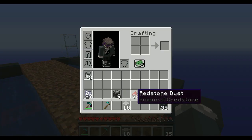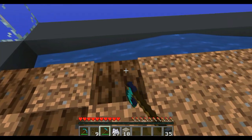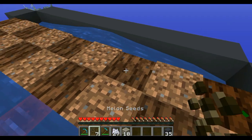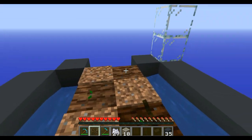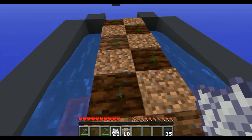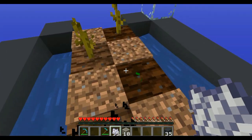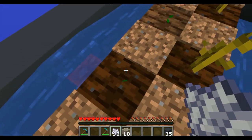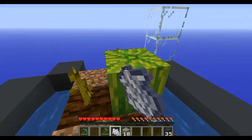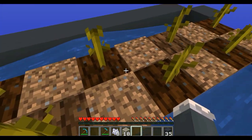Next, grab your hoe, bone meal, and seeds. This can be any design you like — all you need is a zigzaggy pattern, and it can start here or there. Then layer the zigzaggy pattern with your seeds. This farm can actually go out to infinity; the length I'm giving in this tutorial is the most efficient to save on redstone dust without needing repeaters. If you want to make it longer, you might want to use repeaters. And look — a melon has already grown!